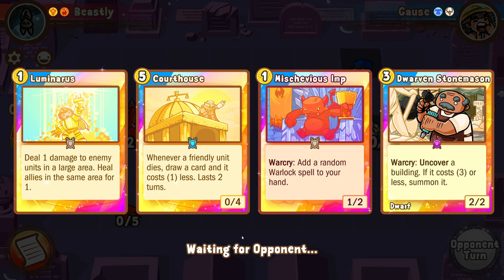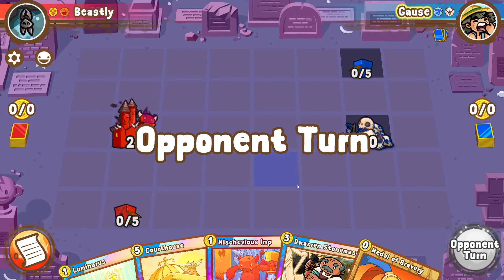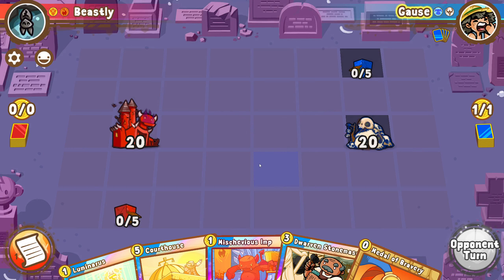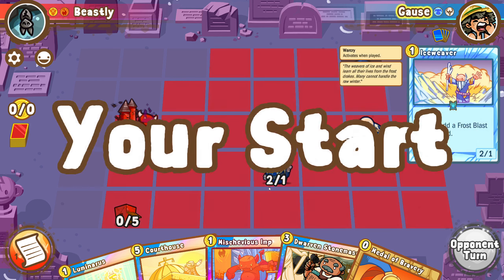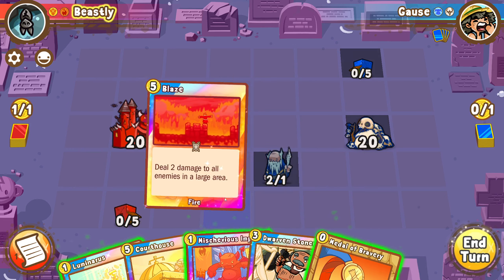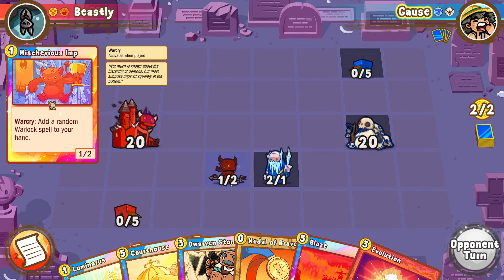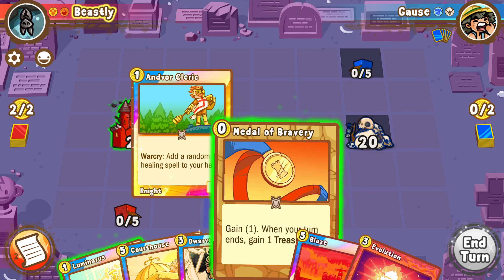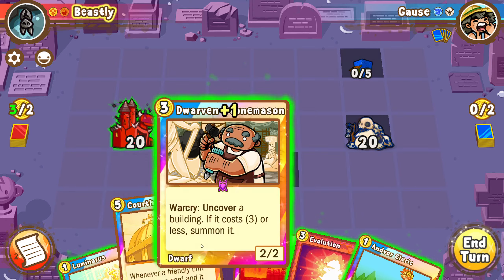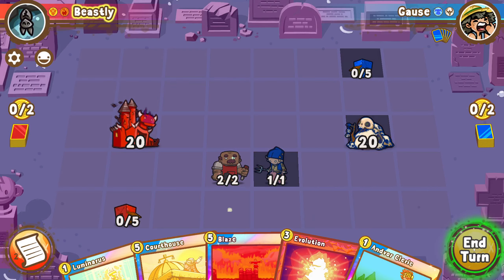This is a pretty ideal hand, I'll keep this. We're up against a deck that has pretty strong board clear and he's gonna start with the aggressive ice weaver, which is fine. I'm gonna get him to use his clear on the imp. Nevermind — we'll just coin and take a lava font if we have the courthouse.